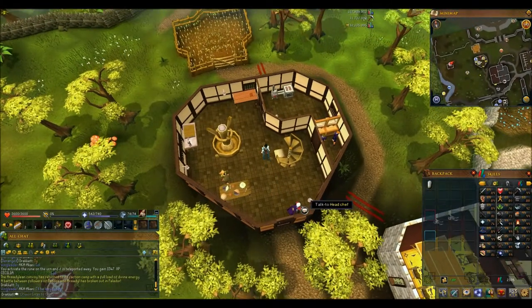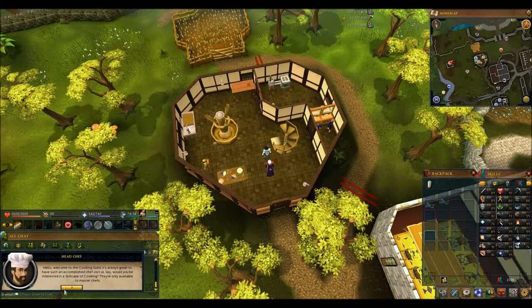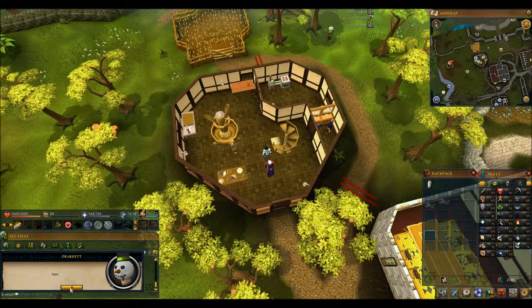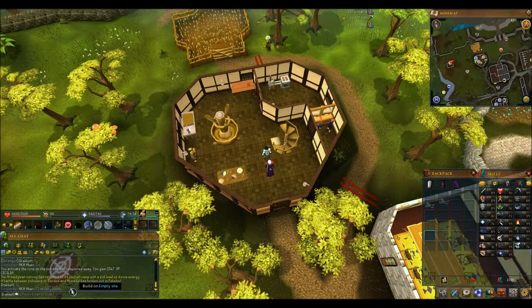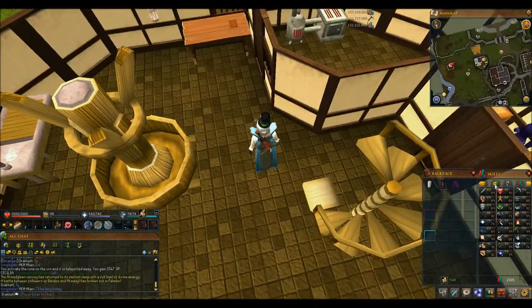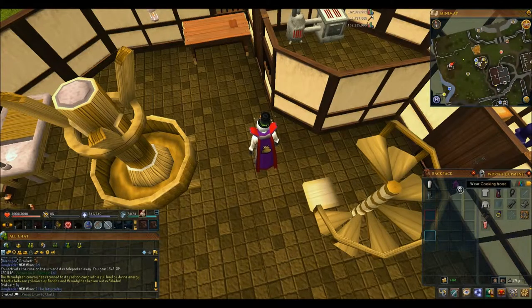Let's see if I can find the head chef. Yes please. Now I've got the master chef title. I'll go ahead and remove my hand item - my mining cape - and here is my new cooking cape.